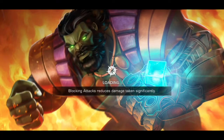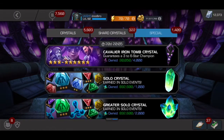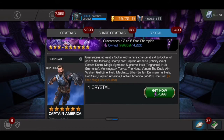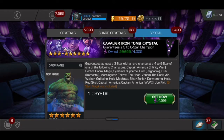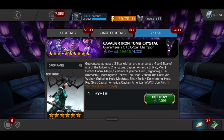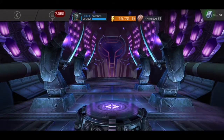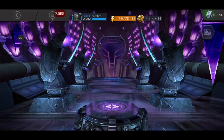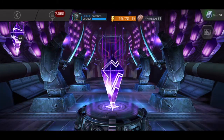But firstly, we're going to be opening the Cavalier Crystals that you get in this month's side quest. I have 5 of them at the moment — they're called Iron Tomb Crystals. You can get some good 6-stars in here, actually. Doom Dupe would be sick, Cap Infinity War, Immortal Hulk — there's just a bunch of champs that would be great to add to the roster. Let's get all 5 of these and start spinning.